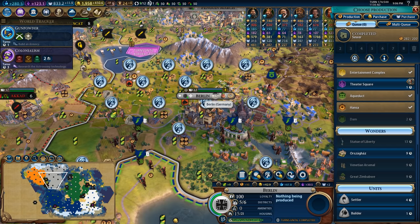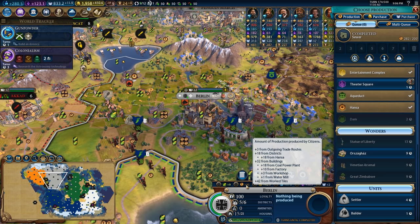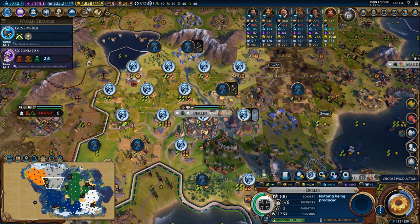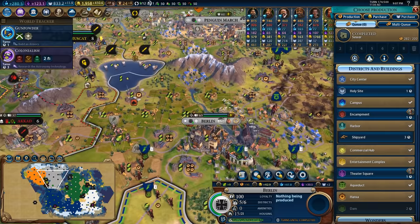Finished a sewer over here in Berlin. I'm kind of tempted to get my hands on the Orzgas over here. Also, I want to point out that this city has 95 production - 18 is coming from the Hansa, 18 is coming from the coal power plant, 10 from the factory, 3 from the workshop, and another 9 coming from the industrial zone specialists, as well as the various things around here. I really want to take a moment to appreciate the change that Firaxis made to specialists. Specialists are so much better than they used to be. I really want to get my hands on a theater square, a shipyard, as well as the Orzgas. So I think I'm going to do a little bit of plotting here.